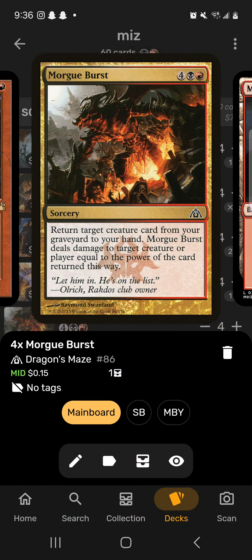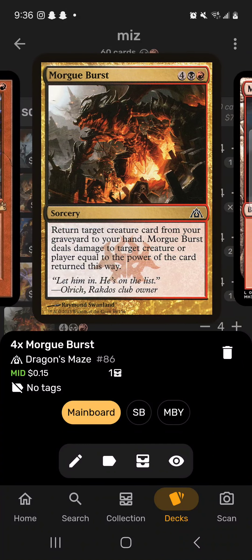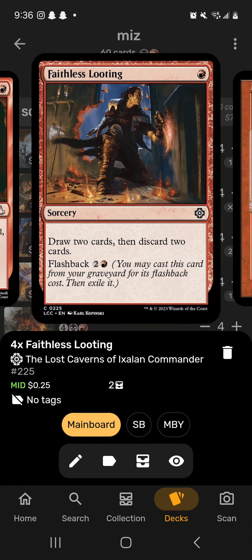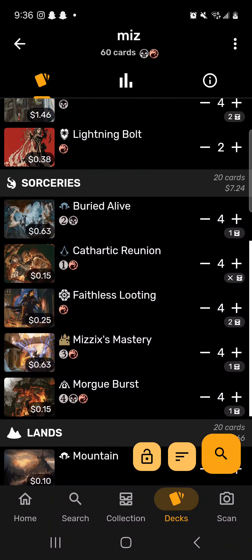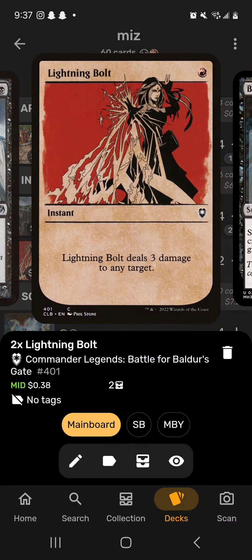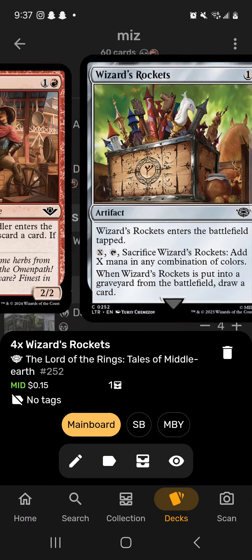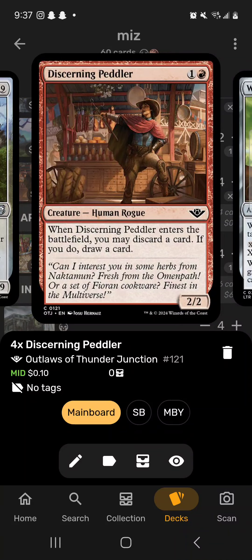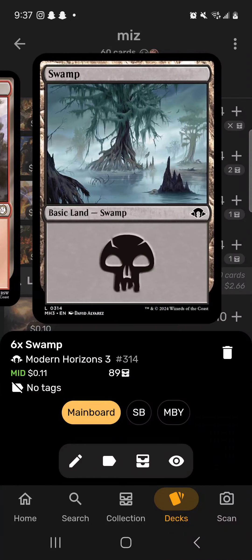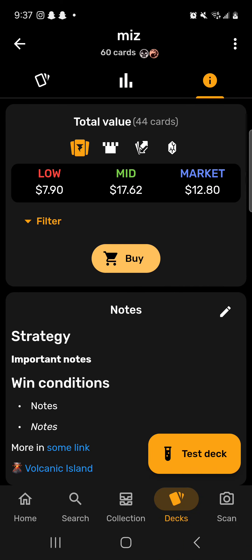Then we play Morgue Burst to get them back and Mizzix's Mastery to copy Morgue Burst. As long as you cast Morgue Burst twice you win the game. Faithless Looting and Cathartic Reunion help get big creatures out of hand into graveyard. Lightning Bolt for removal, Dark Ritual to get to Buried Alive faster, Wizards Rockets for draw, Discerning Peddler as another draw-discard outlet, Shadow-Bloodridge, Mountains and Swamps.